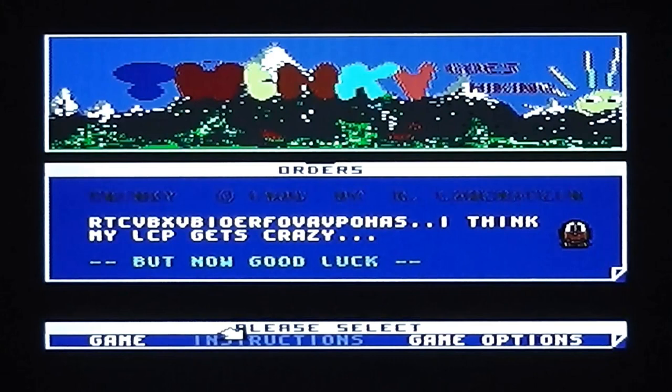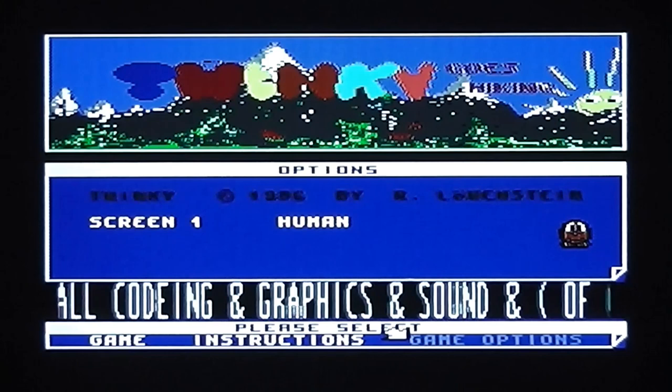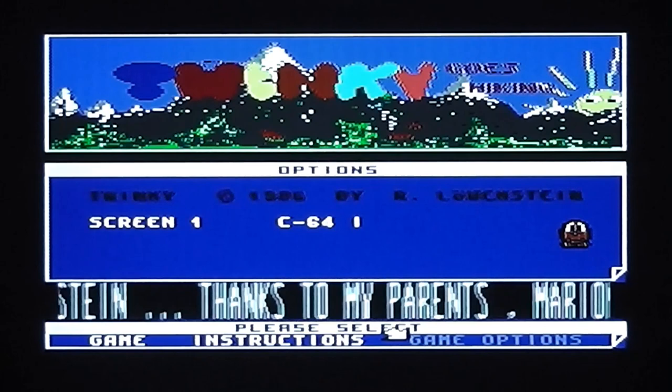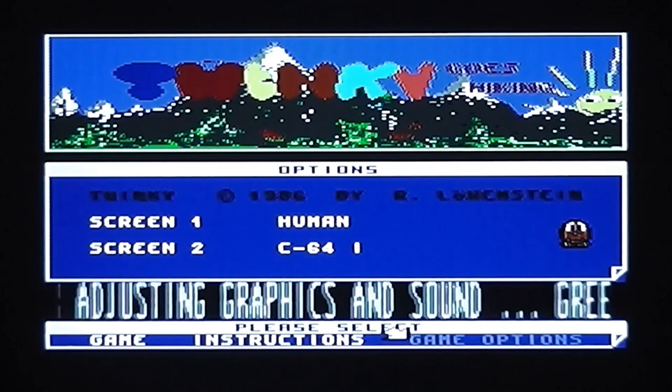There are also some game options. On screen one you can select human or Commodore 64 — those are obviously the computer players — and it looks like it's got different difficulty levels based on the three dashes. So we'll leave that as human, and then the second one we'll make Commodore 64 level one. All that remains is to start the game.